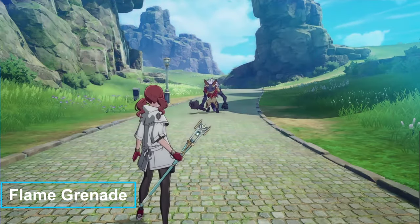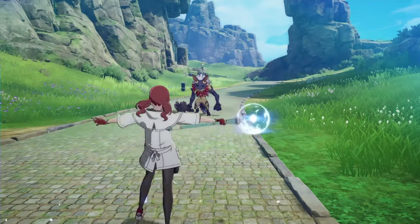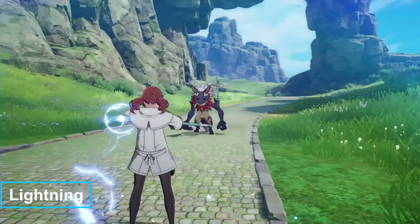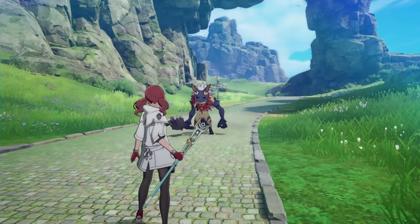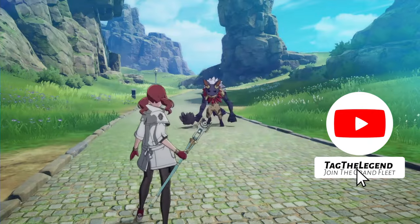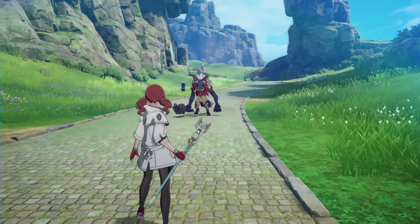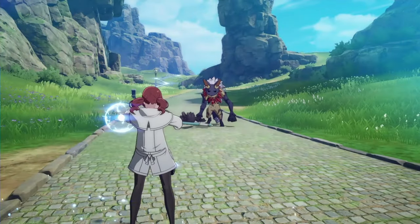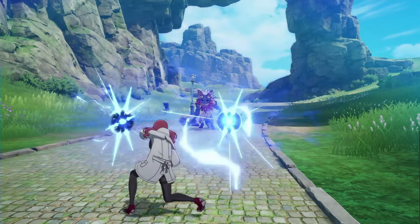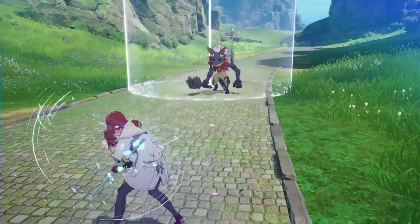Flame Grenade sends a fireball that explodes when it touches the enemy and can also be charged. Another skill to choose from is Lightning — it shoots lightning bolts which can be charged, and the more you charge it the more lightning you shoot. At max charge, you get a time reduction buff to all of your skills, so you'll want to save and fully charge this one. Thunder Mine summons a lightning mine that follows the enemy and causes an explosion on hit, and it can be charged to increase the number of mines.